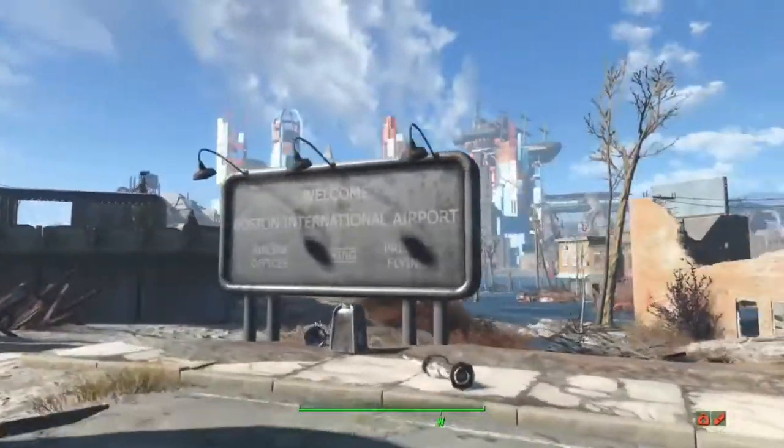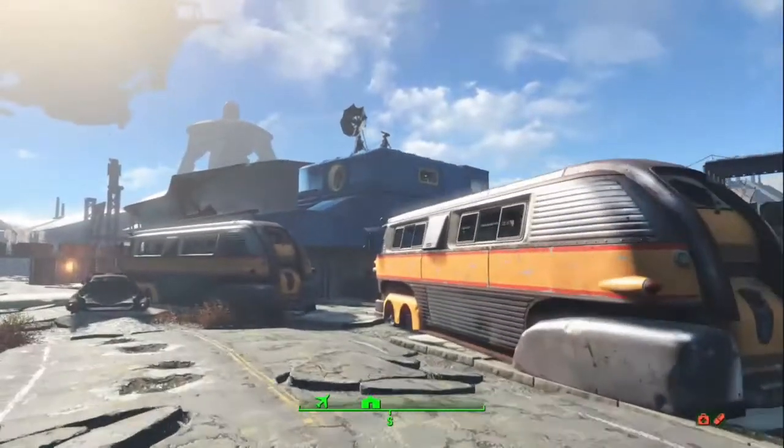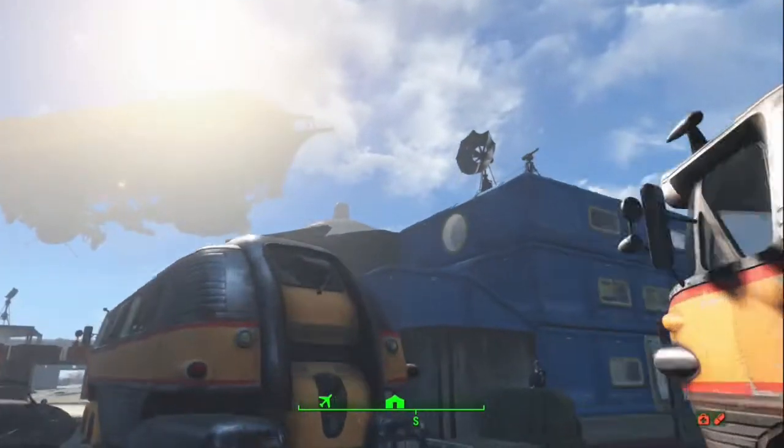Hello, this is MPG Jir Jir Jir here with my Boston Airport military base slash Brotherhood Embassy build. This is an Xbox One survival mode build.